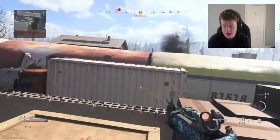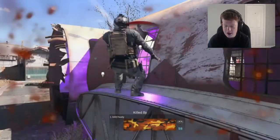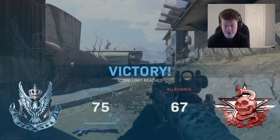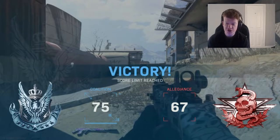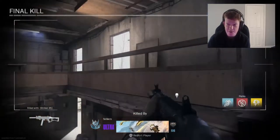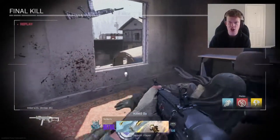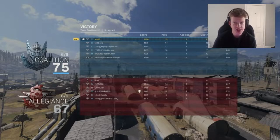The Vector is really good up close — this thing is going to tear people to shreds on Shipment — but it is extremely weak at range. I'm going to experiment with it, level it up, and try to get a medium-to-long-range Vector class that can cover all range types and hold its own. I'll get that for you guys, so stay tuned. 19 to 11 — I just can't seem to get a good gameplay these days.